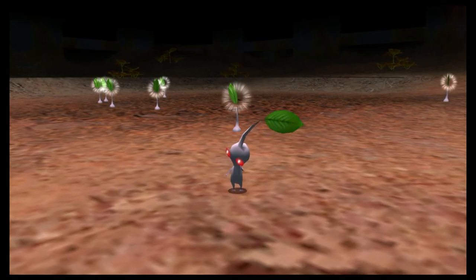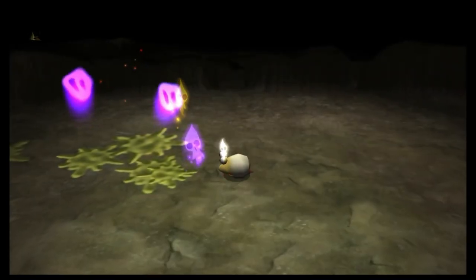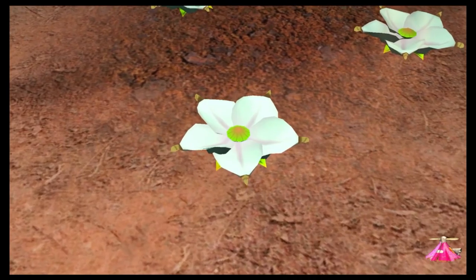White Pikmin are smaller Pikmin that run wicked fast, are immune to poison, can find hidden treasure in the ground, and can poison enemies if eaten. These two types can only be grown by throwing other Pikmin into Candy Pop Buds. Candy Pop Buds are only found in caves, which we'll get into in a minute.